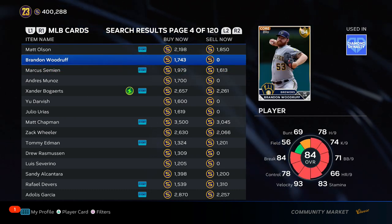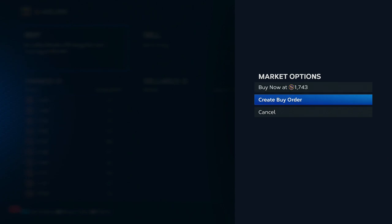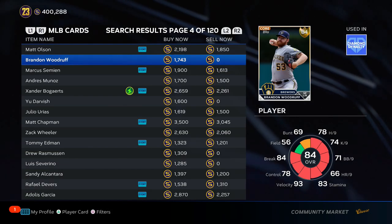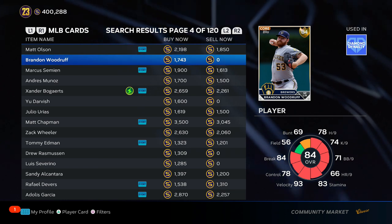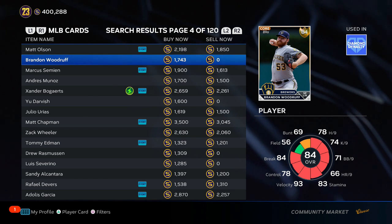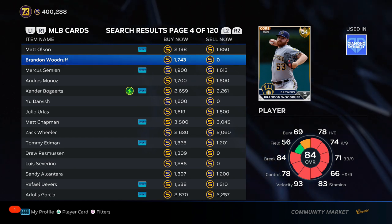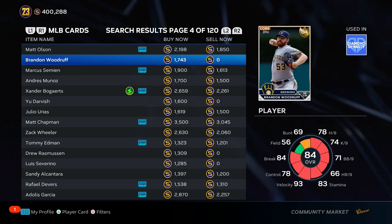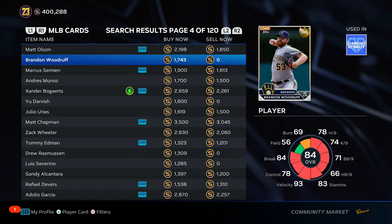You're looking at a guy like Brandon Woodruff. He's injured so he's not getting an upgrade, but right now he's at quick sell — 1,500 stubs to buy. Even though his arm is basically bionic and he probably won't pitch until the All-Star break, let's say he pitches a couple solid games and gets a plus one — now he's an 85 overall, 3,000 quick sell, doubling your stubs. There was zero risk: if he pitched terribly, I could quick sell them all for 1,500 before the roster update.